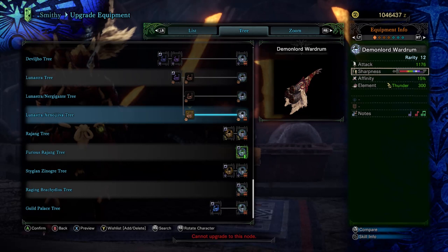Now we come to one of the strengths of this horn — the sharpness. It's rocking a very solid chunk of purple sharpness that gives you a bit of room to explore with your build, or you can play it safe — whatever you want to do. Sticking with the strengths of this horn, we come to the awesome 15% affinity head start, which is also greatly helpful when it comes to your build structure.